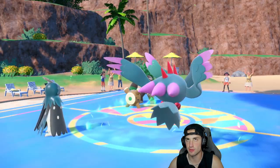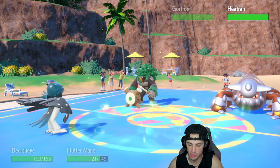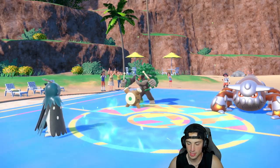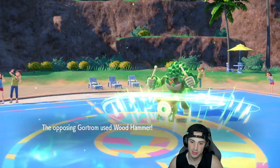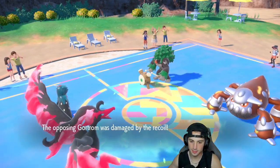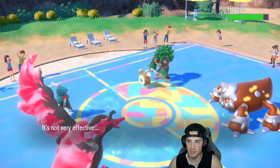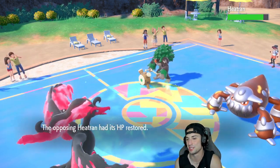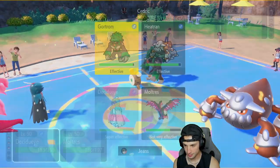He switches into Heatran, which is a little scary. I really want to bring Gastrodon in but Iron Bundle is just such a huge threat. Wood Hammer comes in this slot. I get off a big Spirit Shackle but Moltres flies over into the Heatran slot doing minimal damage. Both these Pokemon want to back up to full HP with Grassy Terrain. I think going for Spirit Shackle targeting Breloom and protecting Moltres is a good play.